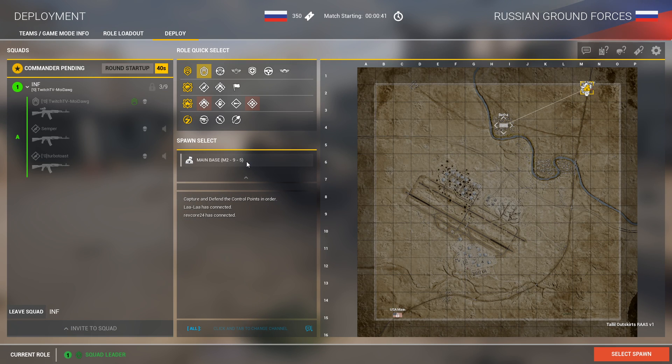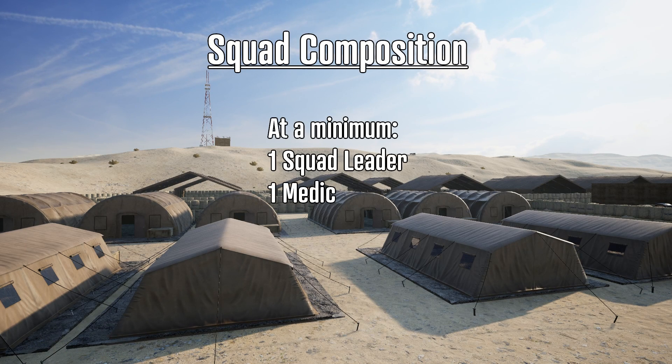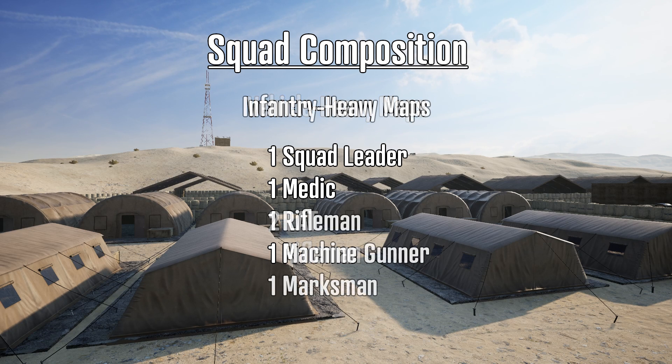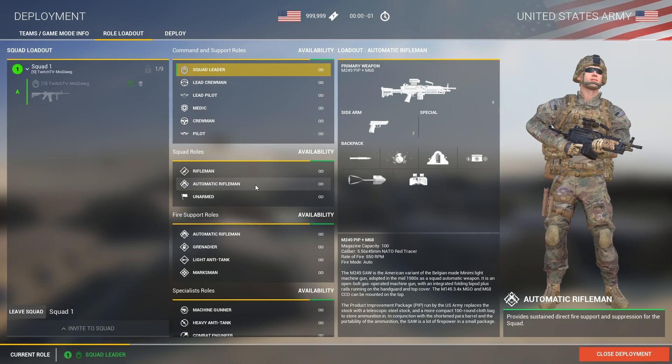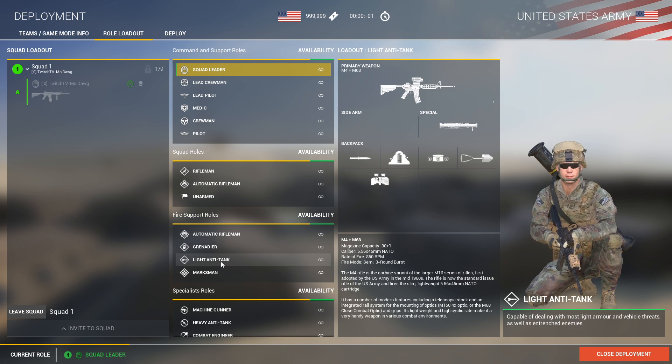Now that you're familiar with your kit, you need eight other members to create your squad. Many players may have their favorite squad composition, but what makes a good squad leader great is being able to adapt. All squads should have at least one medic for quick revives and healing, but the other seven slots are very map dependent. On vehicle-heavy maps like Talil Outskirts or Yeho, anti-tank is critical, whereas infantry-heavy maps like Mestia or Logar Valley, having machine guns, grenadiers, or even a marksman might be a better pick.